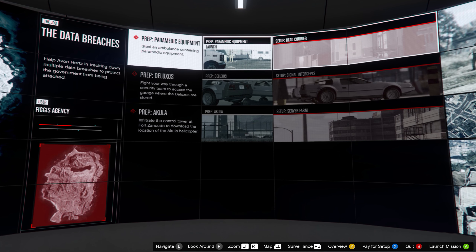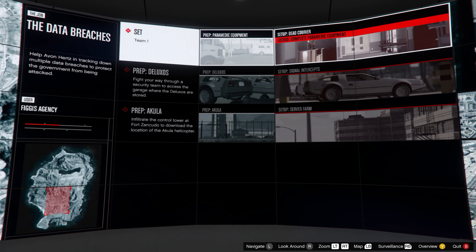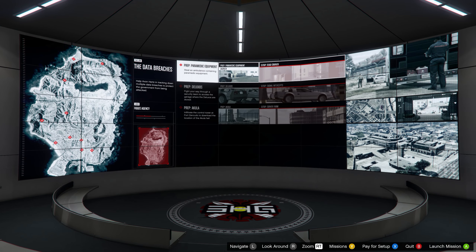Now the heist setup room is pretty cool. It's a small auditorium with a massive rounded screen that shows heist details including a map, surveillance footage for each objective, and status. It's a nice touch and it fits the theme very nicely.